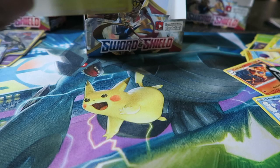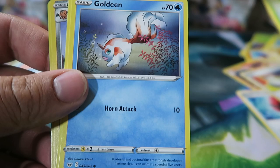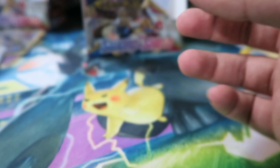Pack: Mantine, Crushing Hammer, Switch, Joltik, Psychic Energy, Silicobra, Blipbug, Goldeen, Yamper, Copperajah, and Cinderace Holo. Pretty cool — I like Cinderace, so not mad at that. Three packs left.